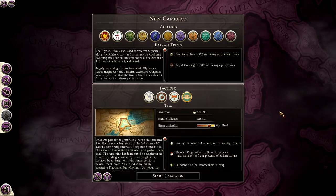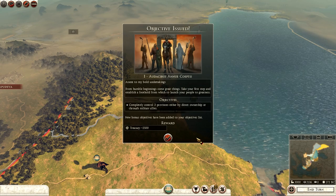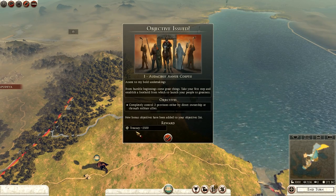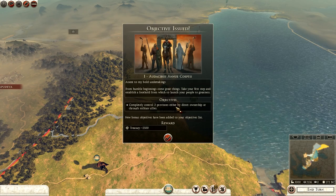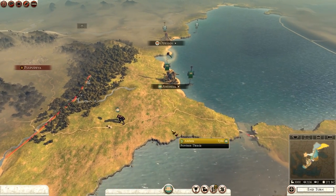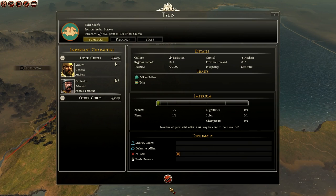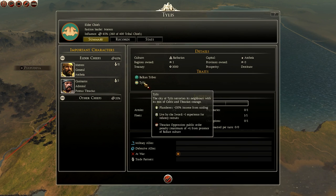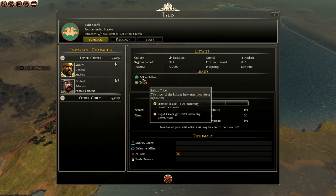Anyway, that's a sea of all on the campaign map. So this is Tylus now. Like the other three factions, they have a reward of 2,500 by completely controlling two provinces, either by direct ownership or through military allies. First things first, we'll click on the icon for the faction here. They are barbarian culture, their capital is Anthea, and their prosperity is destitute. They own one region and they start off with a treasury of 3,000, just like the Adrissian Kingdom.